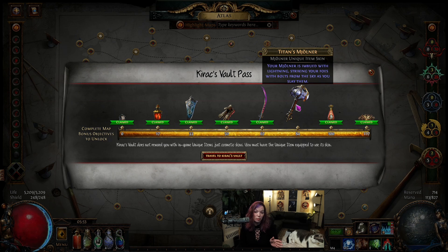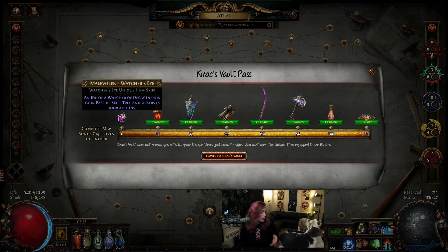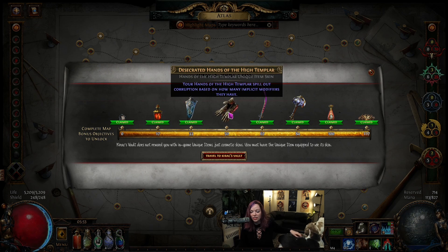Mjolnir — turns out my hammer builds aren't quite dead. I really enjoy making Mjolnir builds, they're really fun, so that's a plus for me. I'm never gonna use Headhunter, I don't really go for that. I almost always have a Watcher's Eye. Dying Sun — this is good. Hands of the High Templar — there's a lot of things I really like about this that I get for $30, which is not that bad.